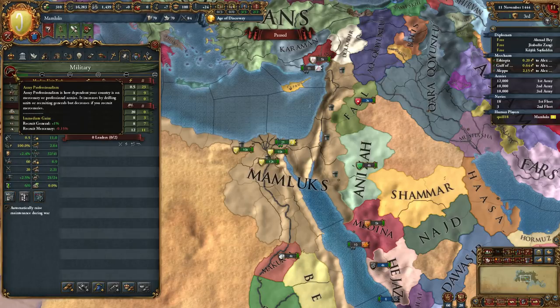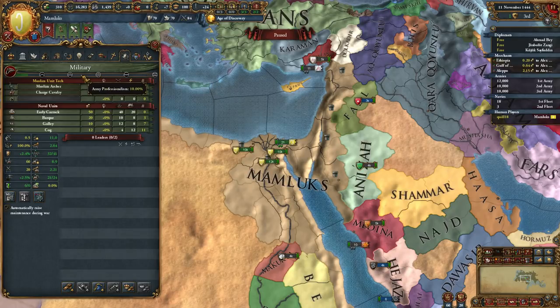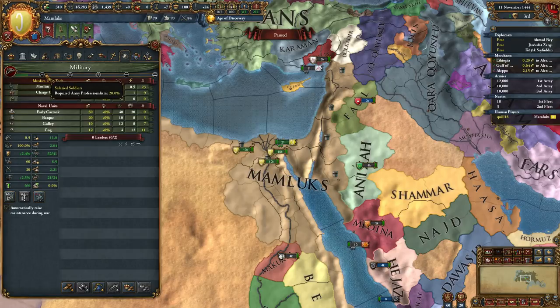I love this idea because it's a meter that implies how much your country has a standing army that you work on all the time, versus if you're just someone who purchases mercenaries. The nifty thing is, as this army professionalism bar goes up, you get a variety of bonuses along the way. There are discrete bonuses you can unlock at higher levels of professionalism.